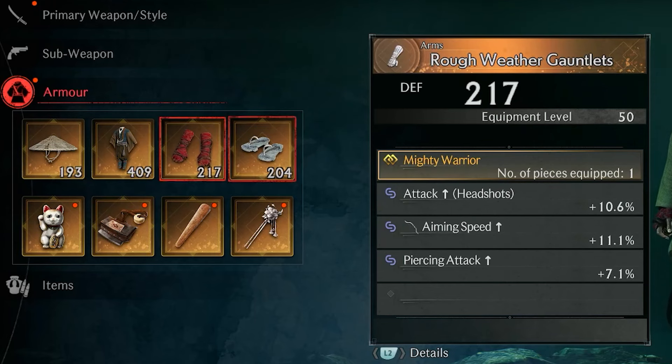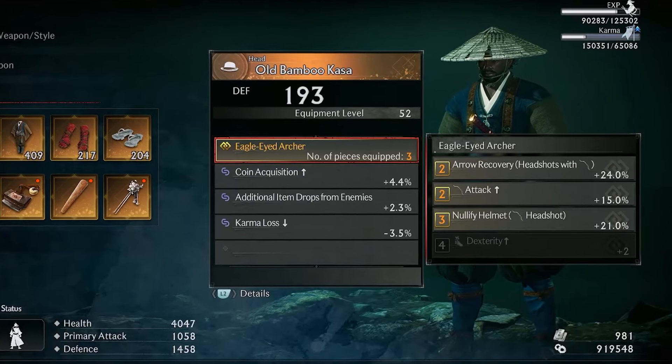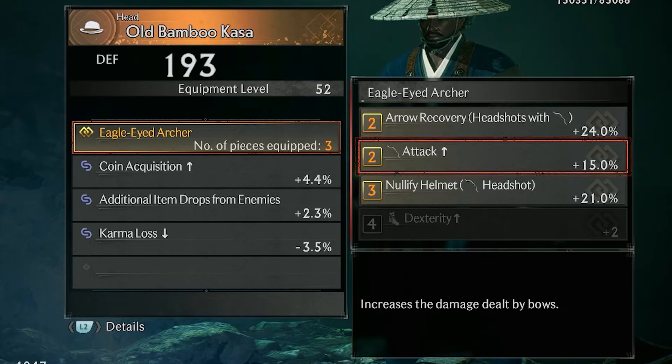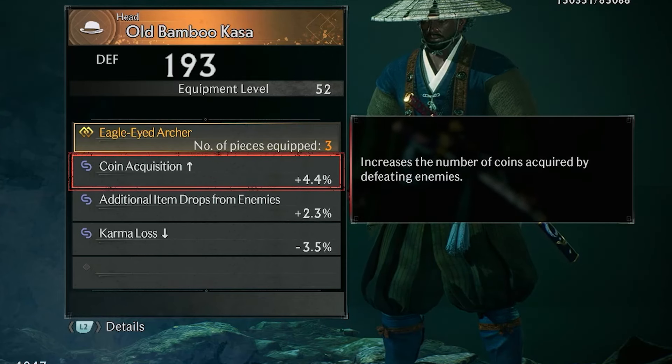If we look at the special effects of the Old Bamboo Casa, it has Eagle Eye Archer, which needs equipment in order to gain buffs. With three pieces of equipment I have three buffs: Arrowhead Recovery — headshot plus 24%, increases the likelihood of recovering arrows when you defeat an enemy by landing a headshot with your bow; Bow Attack Increased by 15%, increases the damage dealt by bows; and Nullify Helmet Bow Headshot plus 21%, which increases the odds of your arrows piercing through helmets when executing headshots with your bow.